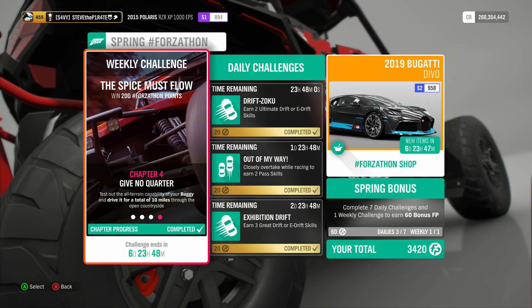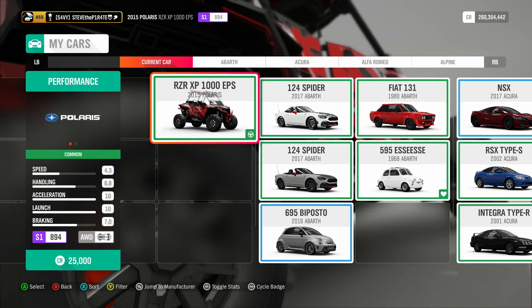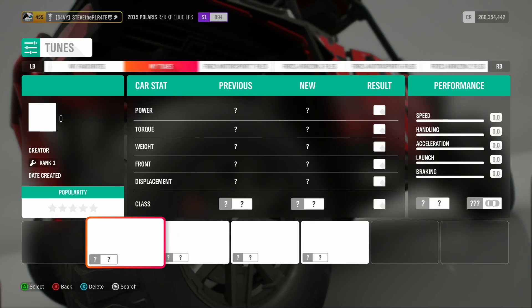And that is this week's Spring Forzathon Weekly Challenge, The Spice Must Flow, done. For those of you that watched to the end of the video, thank you so much. The car that I used was the 2015 Polaris Razor XP1000 EPS, with a tune I've created called Forzathon. The share code is 175-961-452.